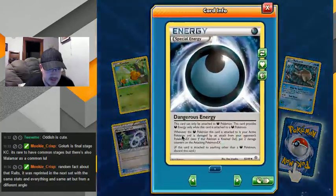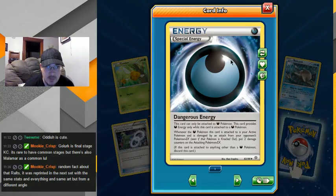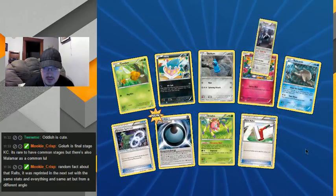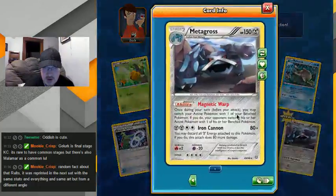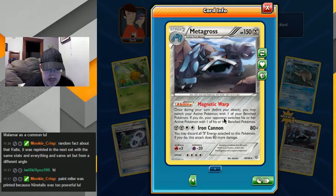Dangerous Energy — dark Pokemon whenever it is damaged. That's kinda cool I guess, looks like an eyeball which is kinda creepy. Metagross! Once during your turn before you attack, you may switch your active Pokemon with one of your bench Pokemon — if you do, your opponent switches. Oh, so it's like a freebie escape rope — that's cool. It's got a lot of HP, that could be good. Holy retreat cost, Batman.